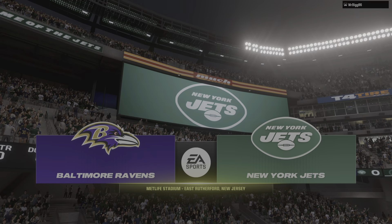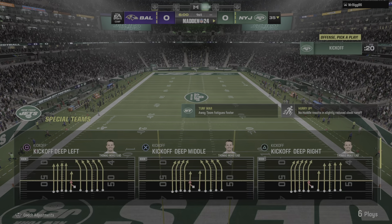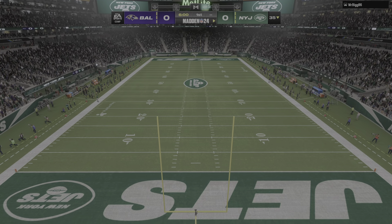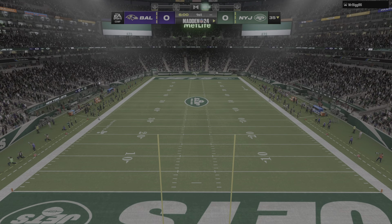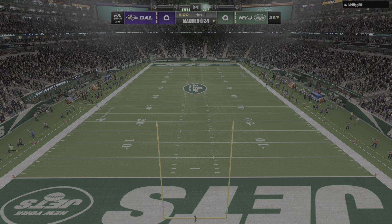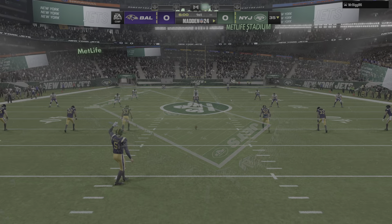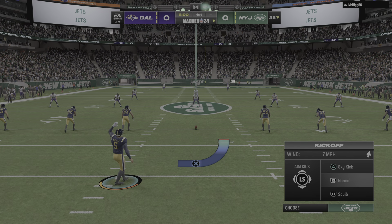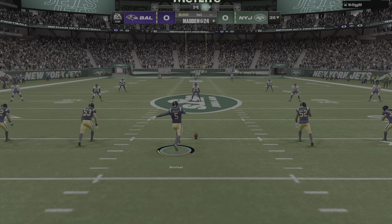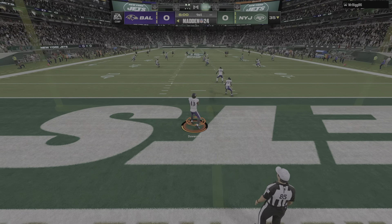EA Sports brings you to MetLife Stadium in East Rutherford. Coming up, we've got a good matchup on tap here as it'll be the Baltimore Ravens taking on the New York Jets. Here's punter Thomas Morstead to get this one started, and we are underway from MetLife Stadium.